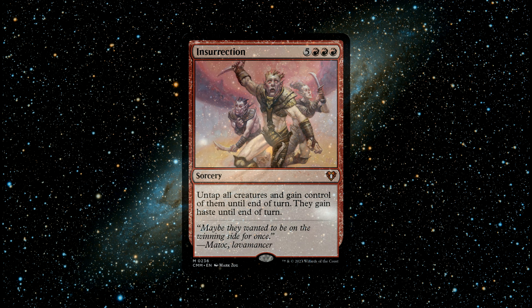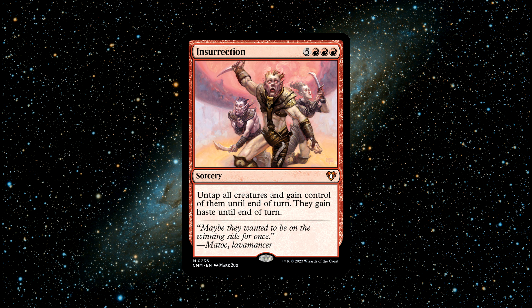Number 1: Insurrection. A saucy spell that costs 3 red and 5 generic mana to cast. It says: untap all creatures and gain control of them until the end of turn. They gain haste until end of turn. This is an amazing card and fantastic for closing out games. Having the ability to pretty much steal all creatures on the board, untap them and use them to attack all their owners is just so powerful and pretty funny. Killing players with their own creatures is always funny. Insurrection offers strong immediate impact with a funky surprise factor. Opponents don't ever see this card coming. If you're looking for a powerful red card with game-ending potential, then this is the perfect one for you.